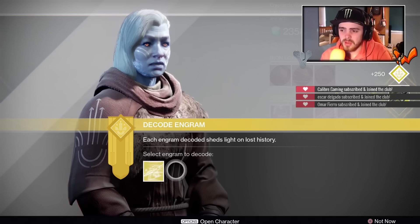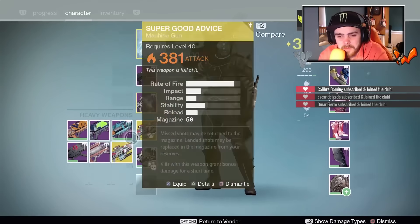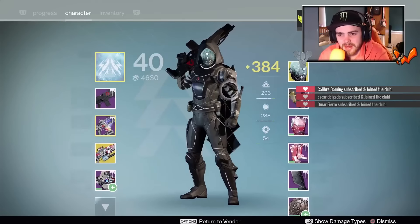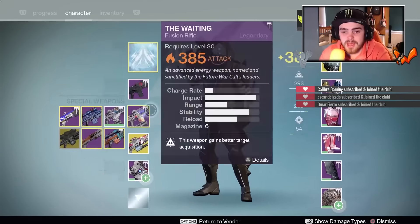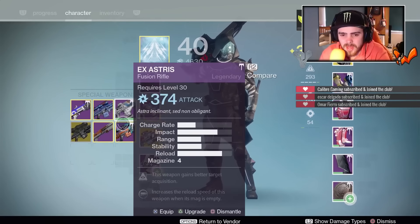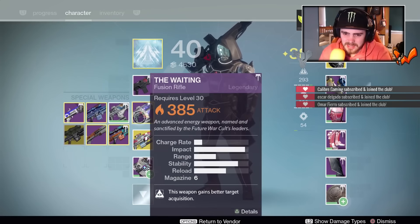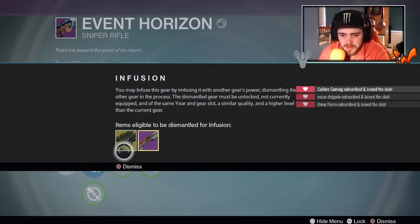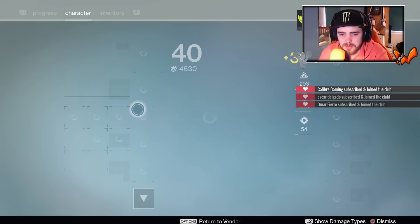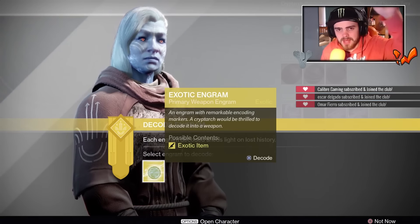On to the exotic special engram — Patience and Time! I haven't seen that for a while. 388! So if we infuse that into one of our weapons, we can hit 385. We can be 385 right now if we infuse the right stuff. The Patience and Time is a bit crap though, so I'm going to infuse this sniper because I quite like it. I know it's not a great sniper, but I can use it in Trials and I've done pretty well with it. So now we should be 385, baby — from here we can only get 385 and above weapons.